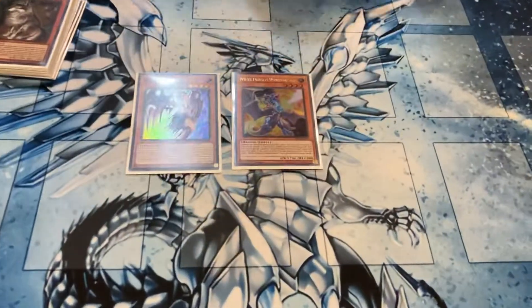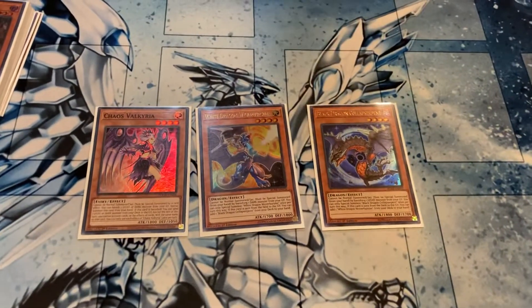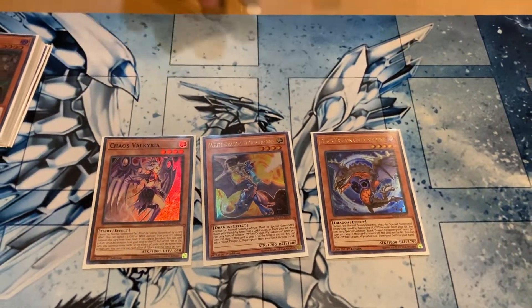Moving on to the Chaos part of the deck — I play one Valkyria, one Wyber Burster, and one Collapsed Serpent. I love these cards. You use them over and over again: Chaos Space searches it, you banish it, summon it, banish Chaos Space. It's so recurrable — it's always a free two special summons, it's amazing.